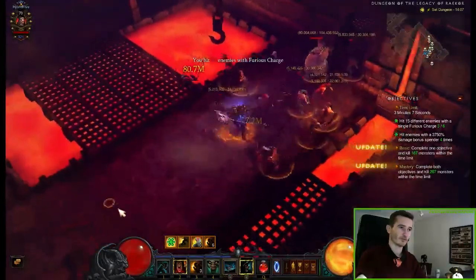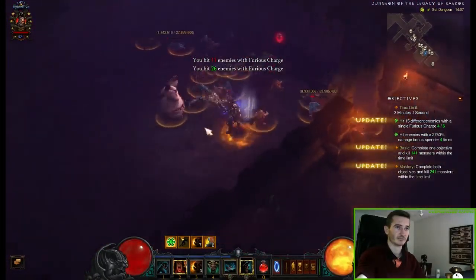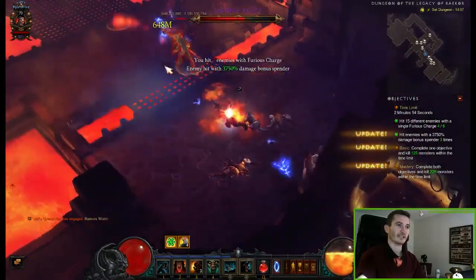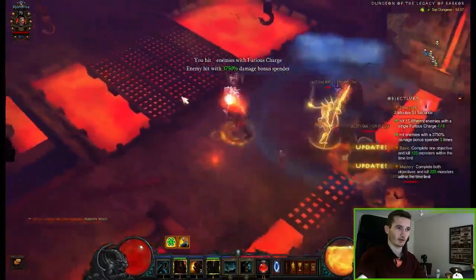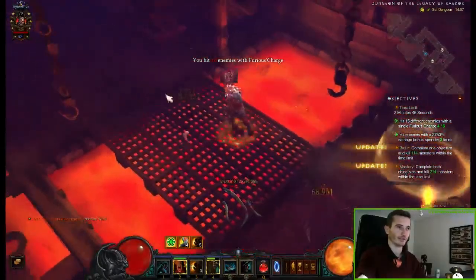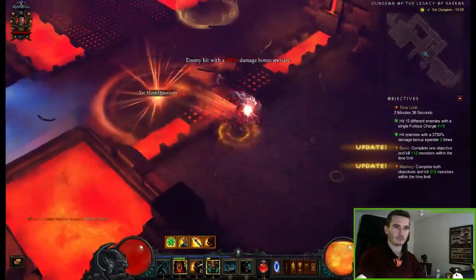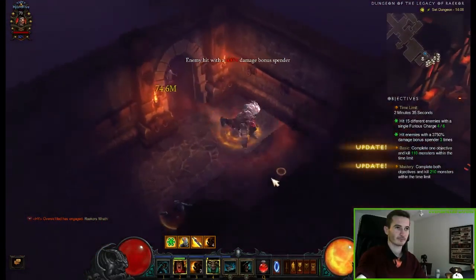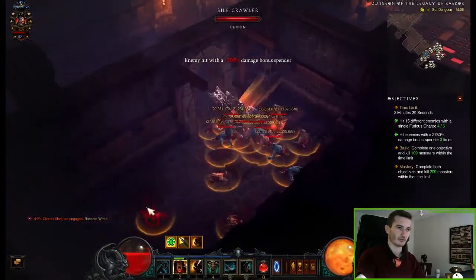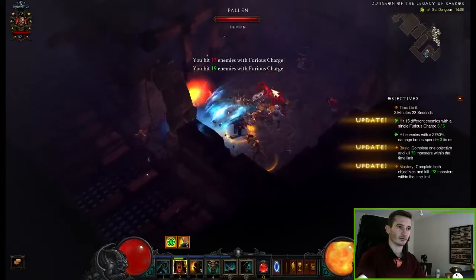We already have three out of six from the first task, and the other task is also nearly fulfilled — we charged through 26 in this case. We always have to make sure to kill all of them so we don't have to run back. The time isn't a big deal in this one, so we have enough. That looks like a good situation to run through 15 — let's go through them, perfect.